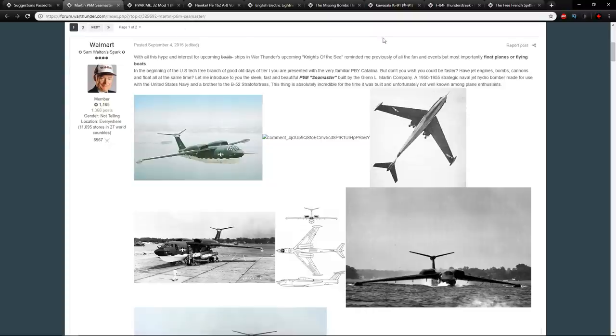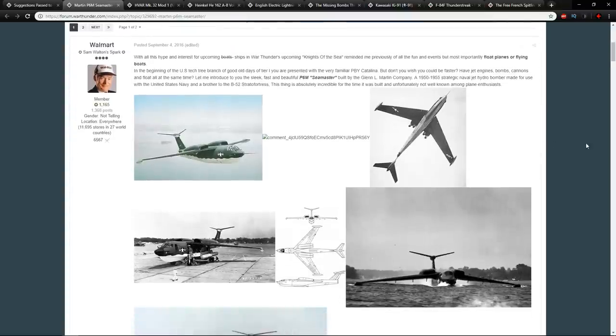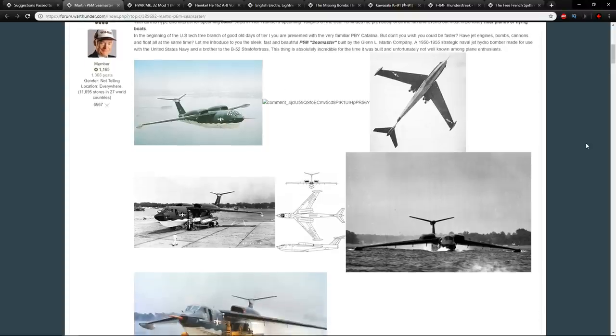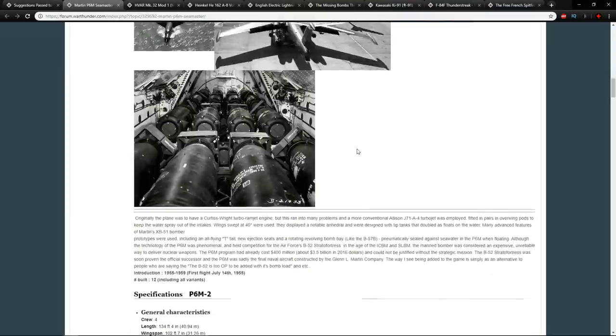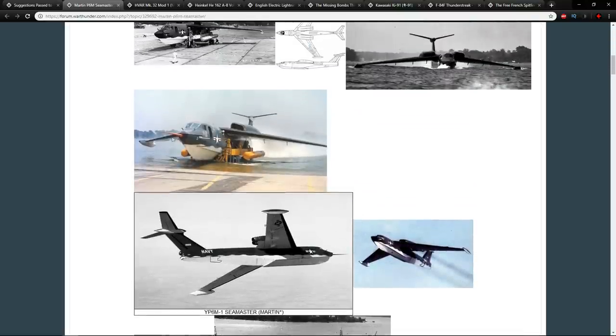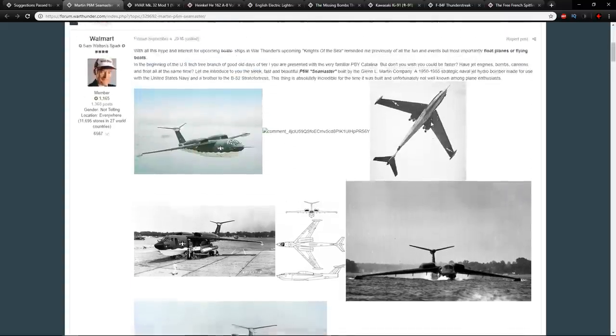The first vehicle is the Martin P6M Seamaster. The Seamaster is a naval jet hydro-bomber built in the 1950s, and unfortunately it lost out to the B-52 Stratofortress. One of the key design features you can see is the turbojets mounted on top — four of them in pairs, two on each wing, mounted to stay away from the spray of the water during takeoff. It also has a T-shaped tail at the top which makes it look like a stunning plane.